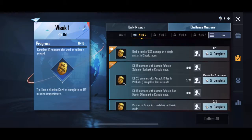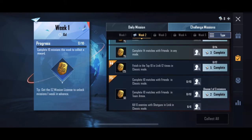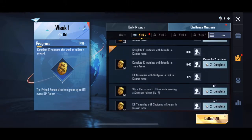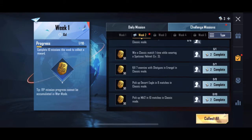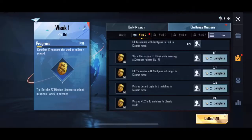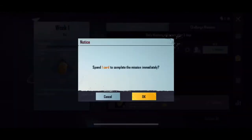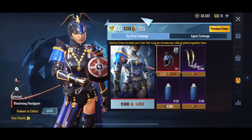Challenges and missions unlocked. How many cards do I have? Eight. Seven enemies with shotgun in classic mode. I'll do this one because you don't get a lot of that. It's 4800 for this and then another 1800 for that.